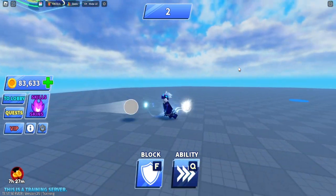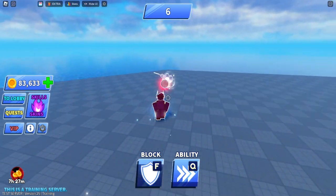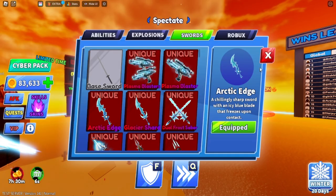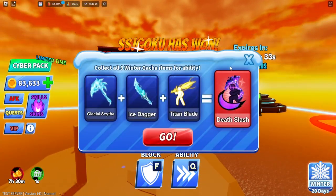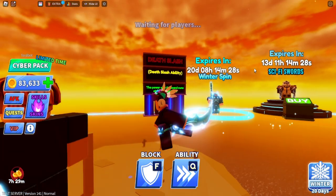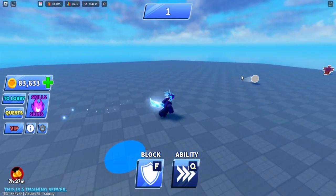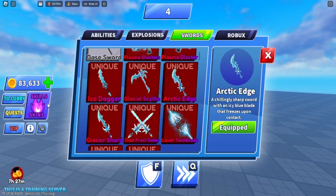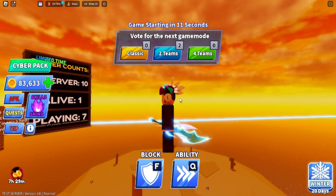The next weapon is the Arctic, which you get from the winter battle pass — specifically the first completion. To be honest, I don't really care for it that much. I thought they'd spend more time on it, but the Arctic Edge and the Glacier Shard look pretty much the same.